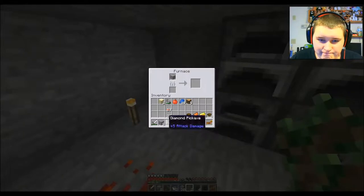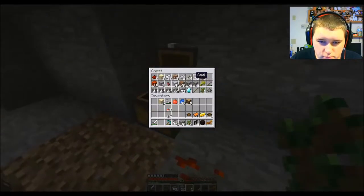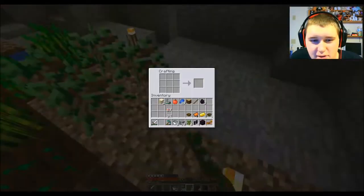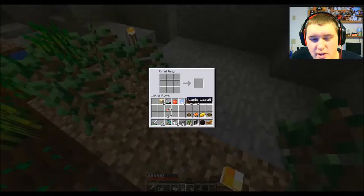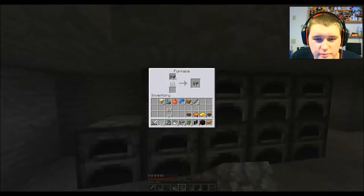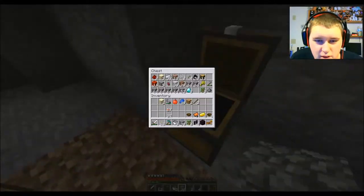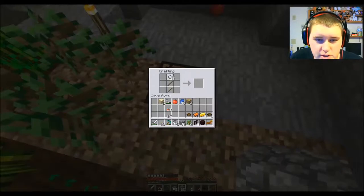There's some coal. I don't know why I even grabbed this stick — I didn't even need it. Why don't we get a shovel too? There's my cobble storage. Put any more iron in this? Yes, I do. My stick worked out. Oh hey, an apple!